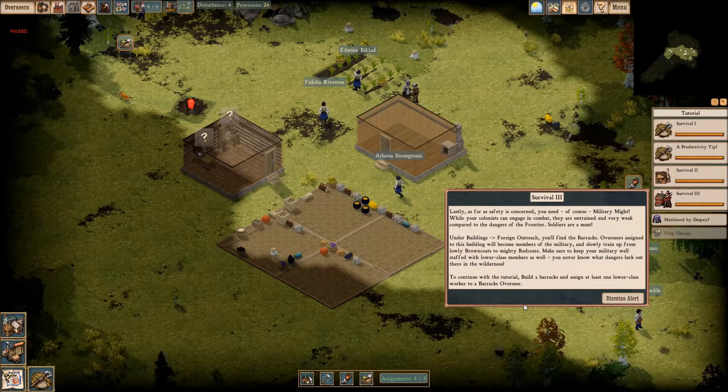Build a house with at least one cot and complete Survival 3 to continue. Lastly, as far as safety is concerned, you need military might. While your colonists can engage in combat, they are untrained and very weak compared to the dangers of the frontier. Soldiers are a must. Under buildings, foreign outreach, you'll find the barracks. Overseers assigned to this building will become members of the military and slowly train up from lowly browncoats to mighty redcoats. Build a barracks and assign at least one lower class worker to a barracks overseer. So why do we have to assign a worker to that? That's interesting — it's still weird.